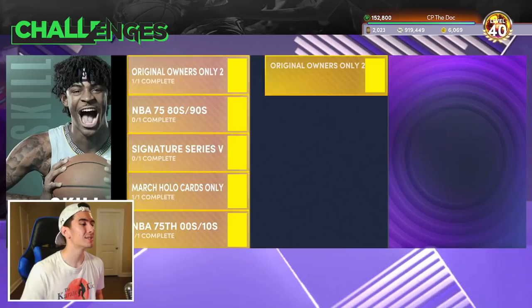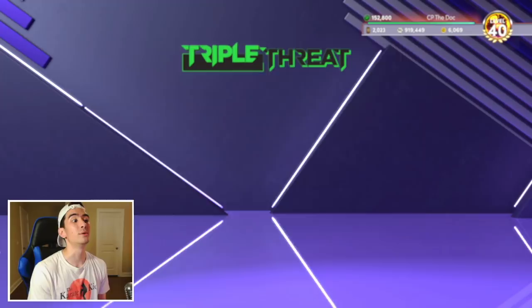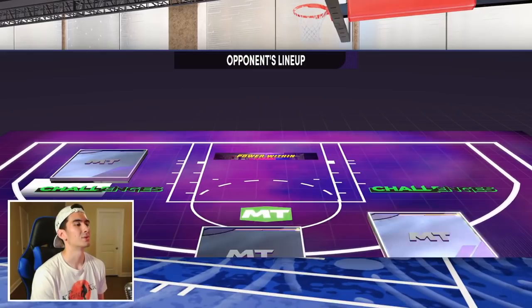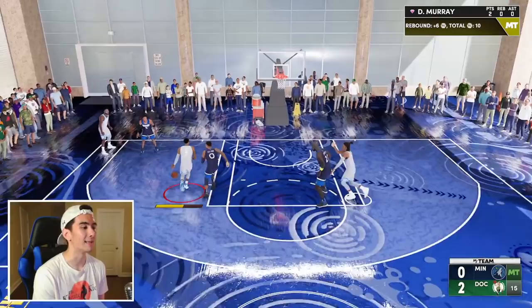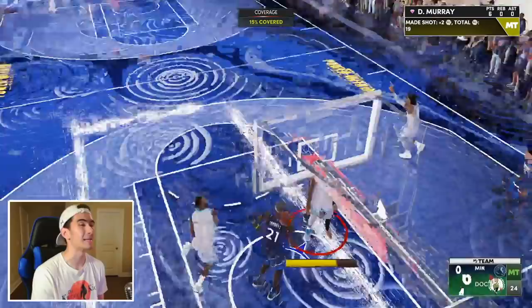Go to challenges, skill challenges, and go all the way down to NBA 75 — 2000s, 2010s. This is a triple-threat game that goes to 60 points on pro difficulty. I'm using DeJounte Murray as my tallest player. Since DeJounte is the tallest player on my team, he's gonna guard the tallest player on the other team, kind of like how I made him guard Wendell Carter Jr. So DeJounte is guarding Kevin Garnett, which is kind of a tough matchup, but we're gonna be fine. This is not the easiest way to get the triple-double, but it's definitely the fastest. Scoring is still super easy, and this is on pro difficulty.